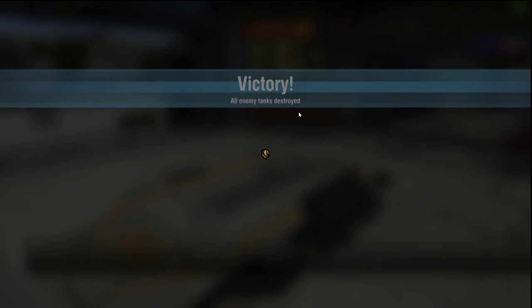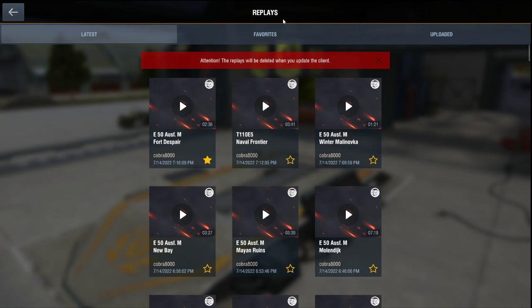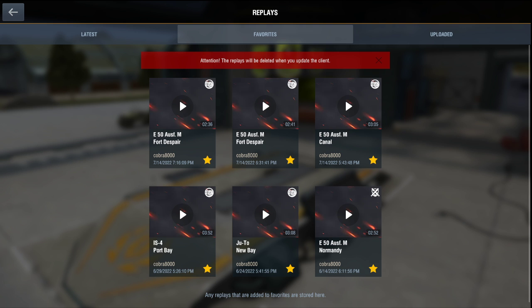With the way the E50M is — it has no armor, it really doesn't. As much as we love to believe it does, it doesn't. It's not a bad thing, but you really do have to work its gun and work its armor. You can get nice bounces against mediums — they struggle — but don't try to do it against heavies. You'll get that lucky bounce, but don't expect to be bouncing all the time.